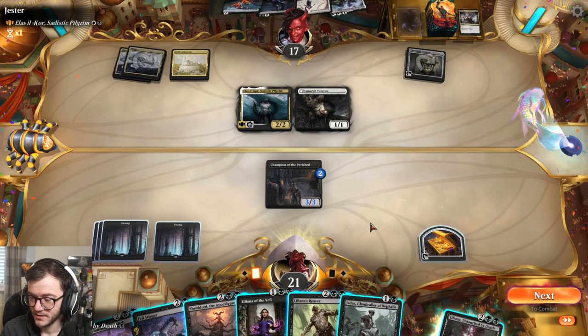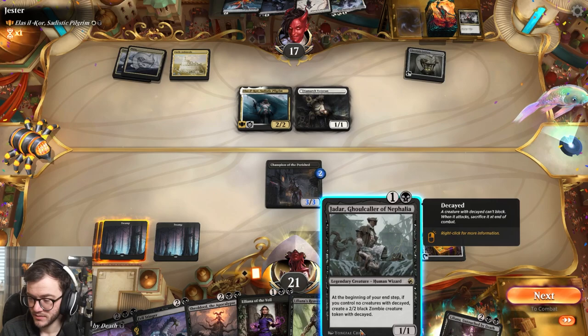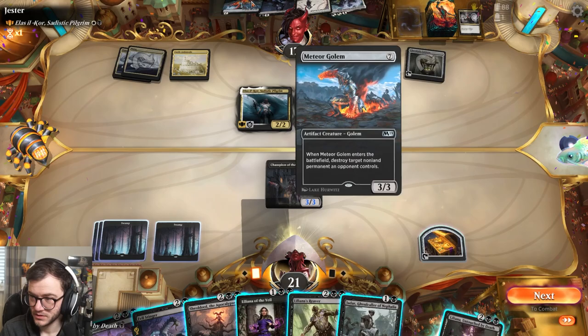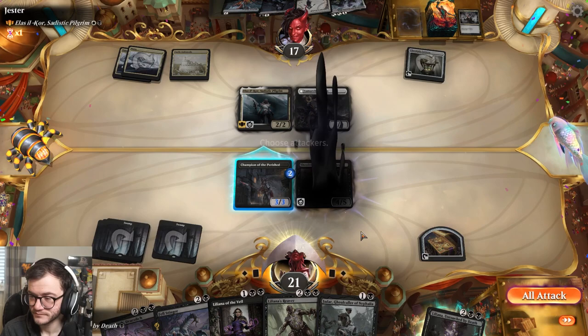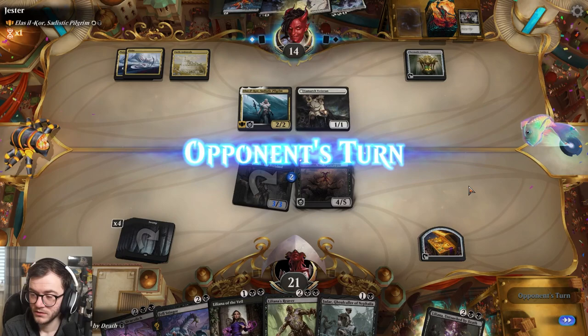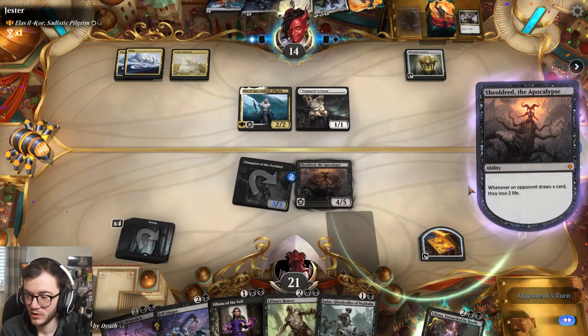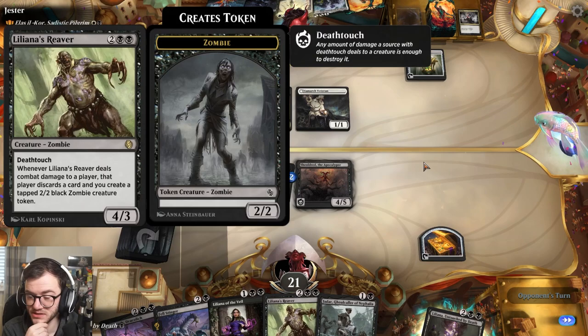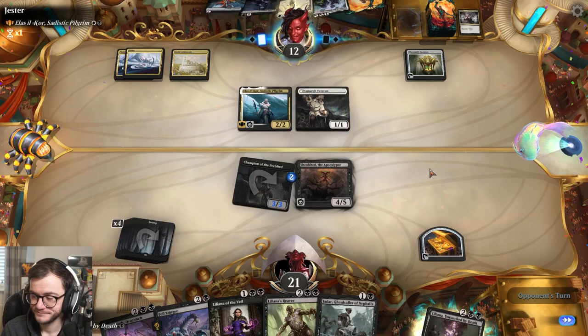We've got five mana - at the beginning of my end step I'll have to wait for that one. He's probably not gonna block, let's just throw out the Shieldred now. They've got to deal with Shieldred from what's in their hand - they ain't dealing with Shieldred for a while. Liliana's Reaver is really cool: deals combat damage to a player, that player discards a card, and I create a zombie. Pretty good.